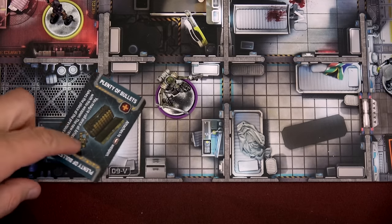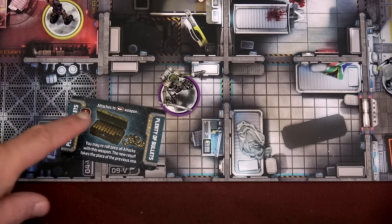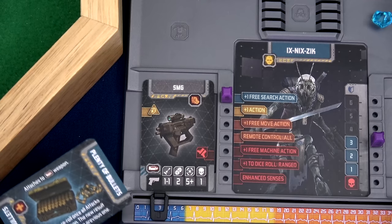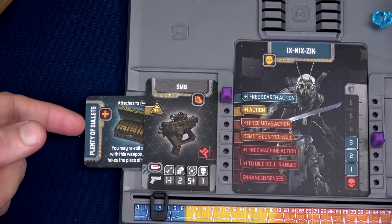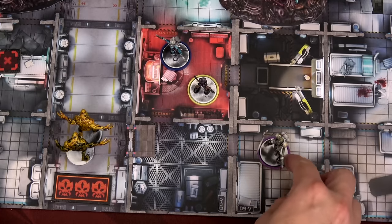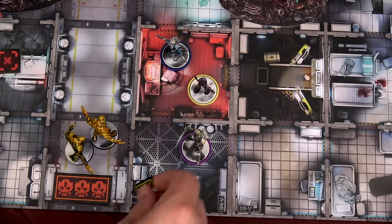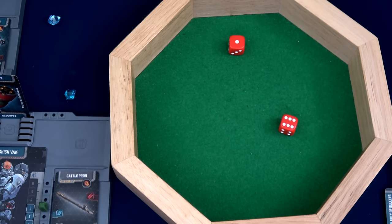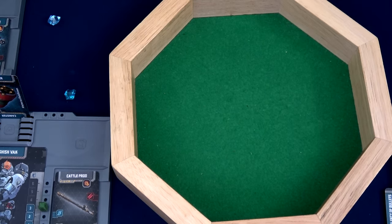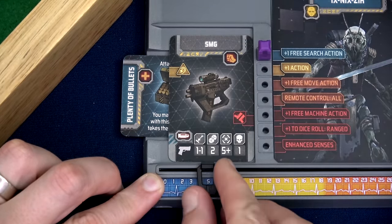Emma finds a second SMG — dual wielding gives four dice hitting on a five plus, one damage. Hunters have third priority targeting and get two activations. Nick uses his free search action and finds plenty of bullets — attach to SMG to reroll once per attack. He reorganizes by placing it on his SMG. He moves into a room, opens a door, and shoots the seeker workers: rolls two dice, gets one hit first attack. Second attack he misses initially but uses plenty of bullets for a reroll and takes them both out. Nick moves up to five XP.